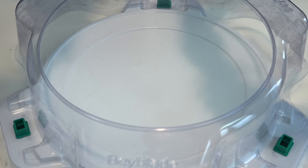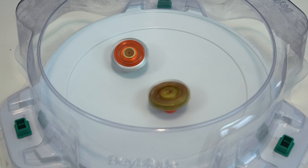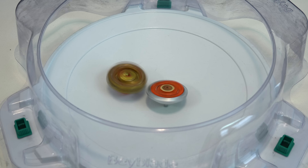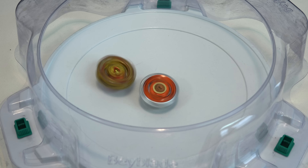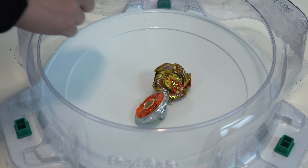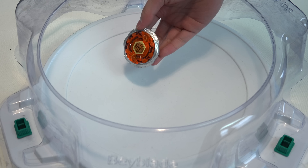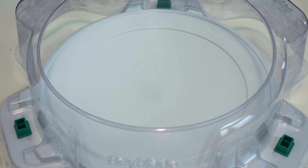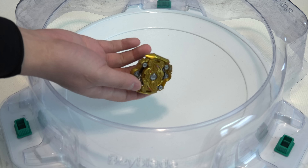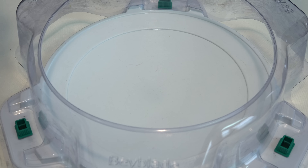I like the Cho-Z Valkyrie — it looks pretty sick, although I don't like the parts, but it still looks pretty cool. Oh, huge hits! I'm so surprised that Burn Fireblaze could take those hits. Just because it's a little bit looser than what we're used to doesn't mean it can't battle. Not bad. The circular energy layer is really helping the Bey.